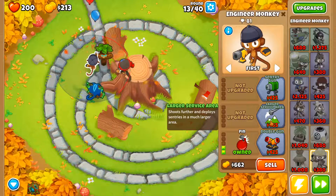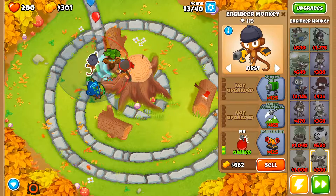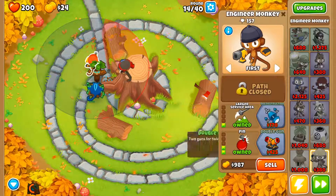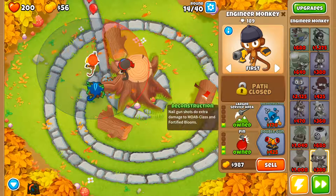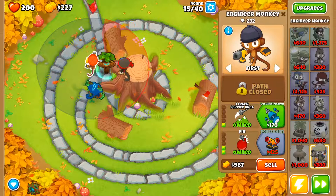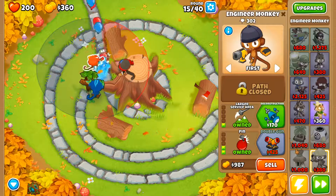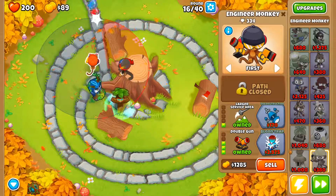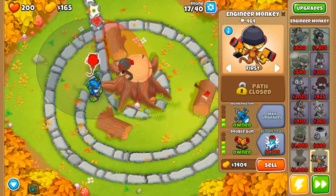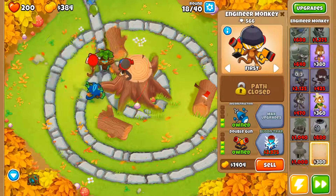I'll get large service area. It's so slow. Large service area, nice. Double gun — I'm probably not going to get deconstruction, there's no real point. Engineer is really good at popping. I could be getting sentries, but I don't like sentries — they take up too much space. I can just get deconstruction for the funds.